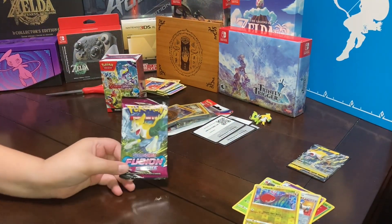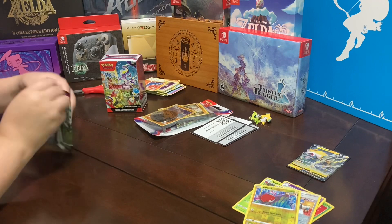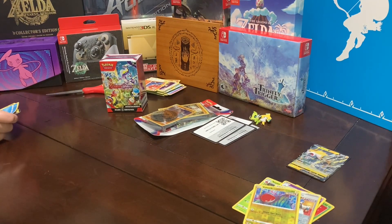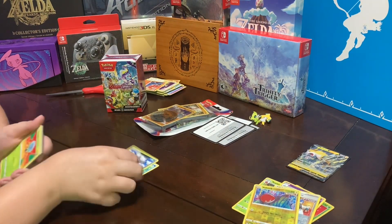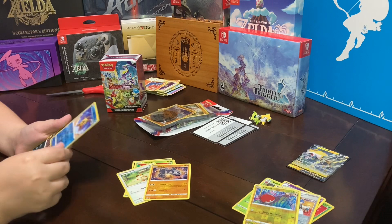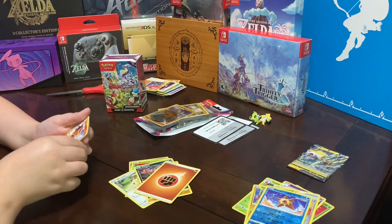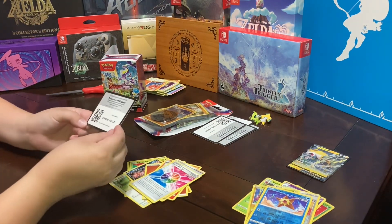That's our next Fusion Strike pack. We're not going to pull anything. We have a Chewtle, a Vullaby, a Dewpider, a Meowth, an Onix, a Foil Staryu, a Yveltal, an energy, Scent of Scorch, Bug Catcher, Fusion Strike, and the card.